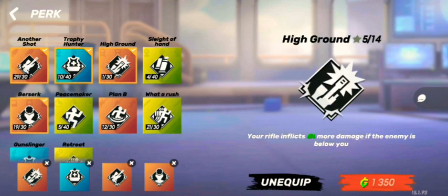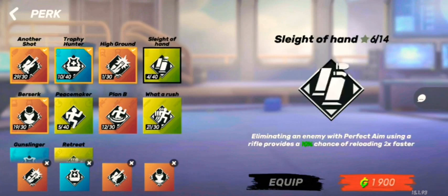Next is High Ground. If you are at a height with respect to the enemy — he's beneath you and you're up — your gun will deal more damage. It's very useful in every snapping map. You have to be a little bit high; if you shoot the enemy down, you will get more damage. It's a very good perk — you should use it.